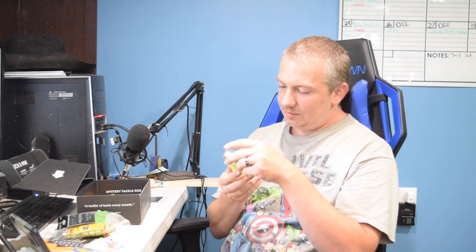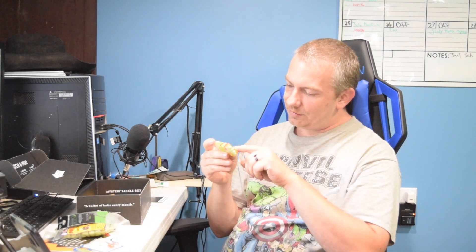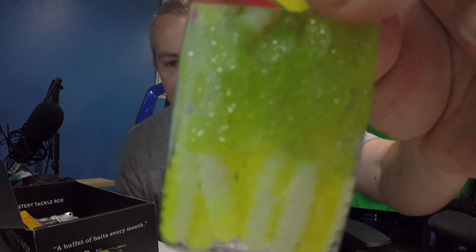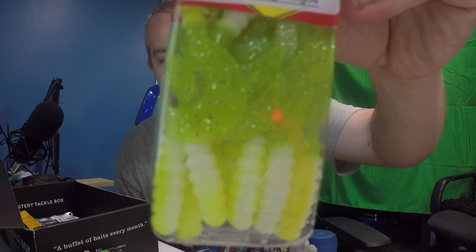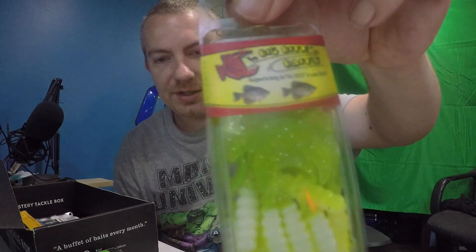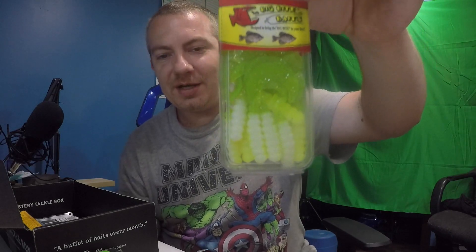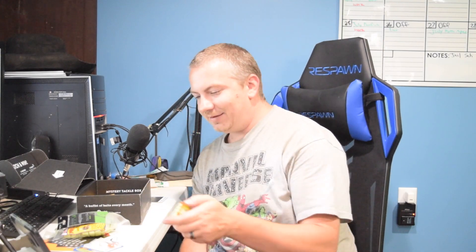We have Big Bite Baits — another pack of these. They don't have the sticker so I'm assuming it's a 20-pack like the last one. They've got a white body with a chartreuse tail — actually these are laminates, chartreuse and white laminate bodies with green and silver flake tails. Big Bite Baits Fat Grubs, $3.18 for the pack.